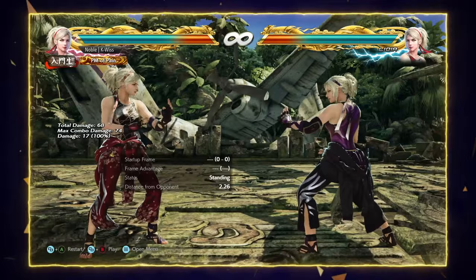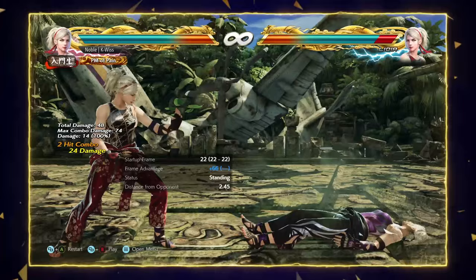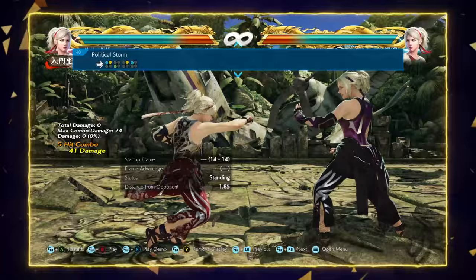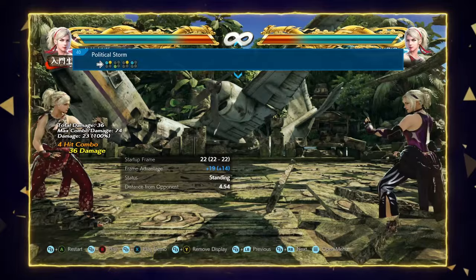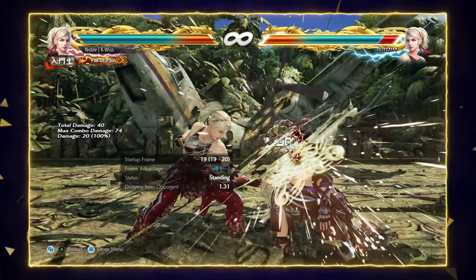Her down-forward 2 is a long-range i15 poke that leads into Cat Foot Stance 2 and is also a 15-frame punish for moves with huge pushback like Paul's Death Fist. Her 3-2 is a long-range whiff punish that can lead into big damage — time the 2 correctly and you get blue sparks. Down-back 2 is a high-crushing low poke similar to Dragunov's infamous down 2. Forward 1+2 is a 14-frame punish but also works as an approach tool since it's an easy hit-confirm, natural on contact, and only minus 10 if you don't finish the string.